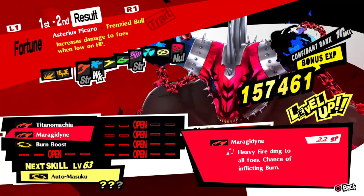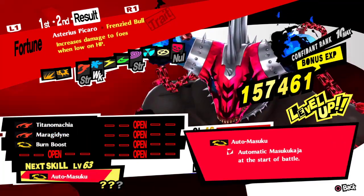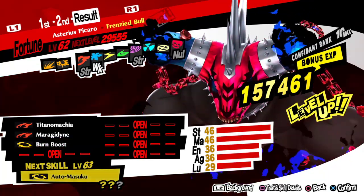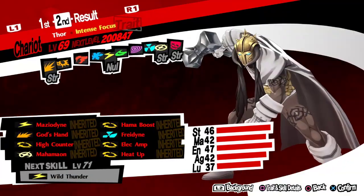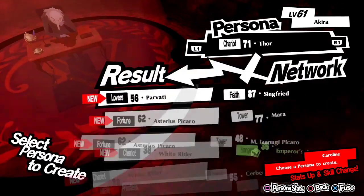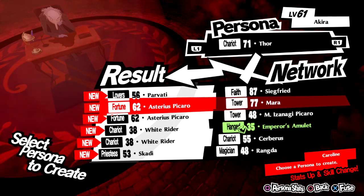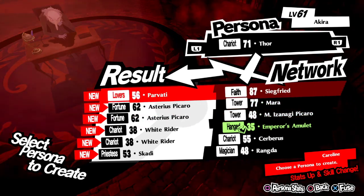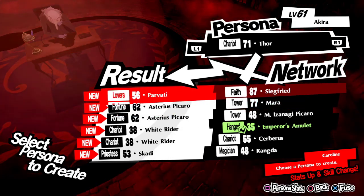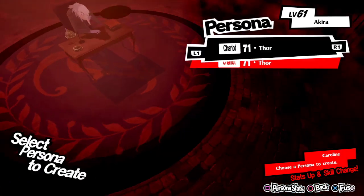Maragidine - heavy fire damage. Also auto Masako Kasha. The stats are bad, that's probably why you're not the best. How did you get Thor at 71 and Siegfried at 87 and you get a lower level persona like Parvati? What the fuck? Try again - we're trying again.